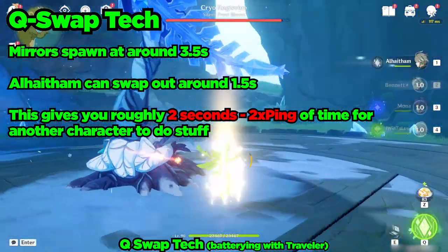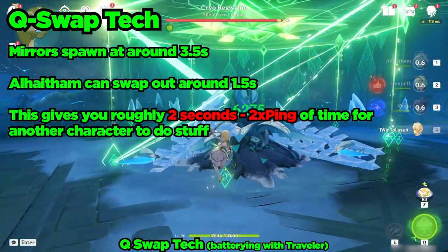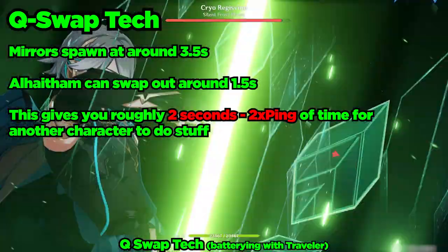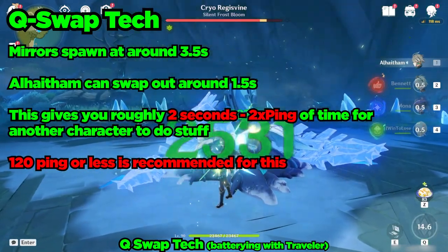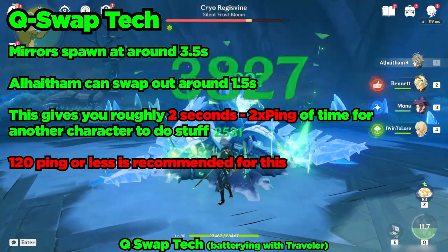Al-Haytham is a character that is quite ping dependent to maximize. Just because I'm able to do a swap with a 110-ish ping doesn't mean that you'll be able to, especially if you have 200 to 300 ping. However, if you have like 10 to 20 ping, you'll be able to do more than what I'm able to in this video. So you might be able to do more or less or not even swap at all depending on your ping.